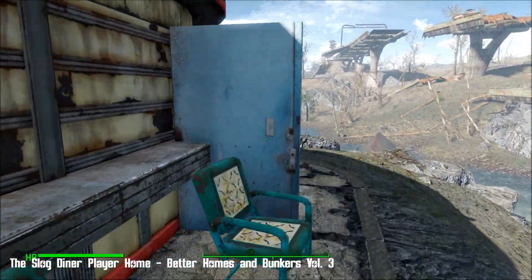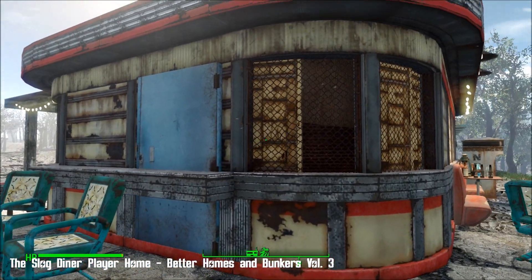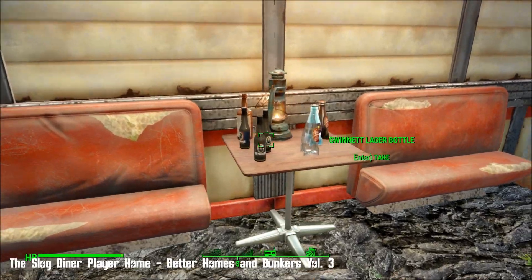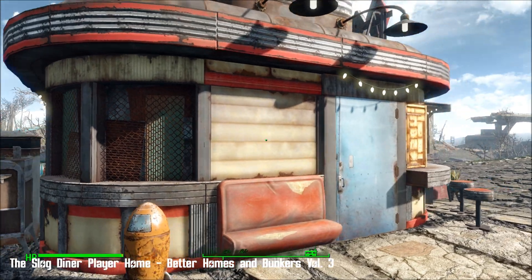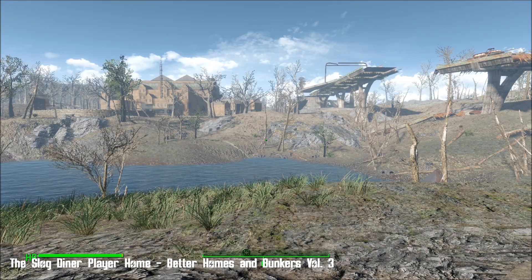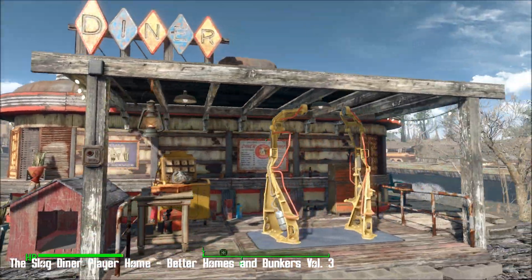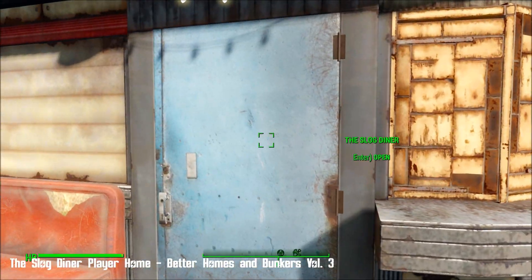For some reason I've got this random door — it doesn't do anything, it's just there. You may not have it on yours; it could well be a load order issue for me. My load order is already groaning under the weight of the mods that I've got — it's not even funny. So yeah, outside: amazing. You can sit any side at all that you want and look at the devastation. I really like this place — it's super cute. Inside it's even better; it's amazing.